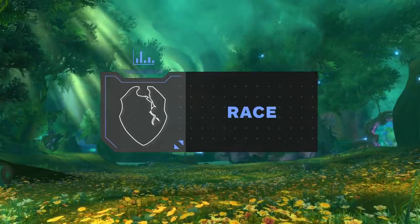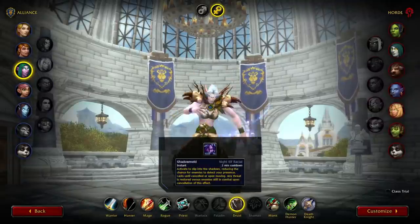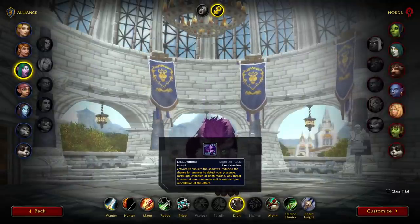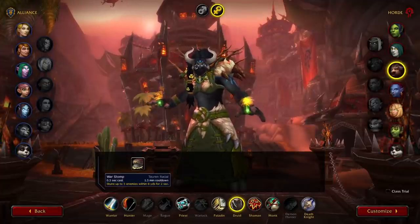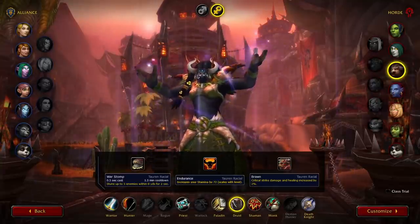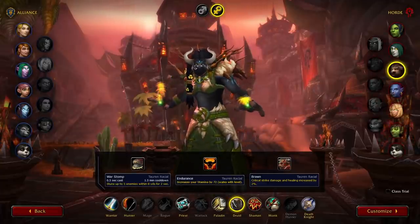There weren't any major reworks to races this patch, so your best options are still the same. For Alliance, your best choice is still Night Elf, due primarily to the strength of Shadow Meld — a multi-purpose spell that remains one of the most important defensive abilities for many classes, being able to avoid or sometimes even immune incoming damage and CC. Tauren is still the best race for Horde, not only due to Warstomp but also because of its passives Endurance and Brawn. Warstomp is useful as a general CC tool, and with its two-second duration you're able to chain it together with Cyclone or Entangling Roots. Endurance is really strong as a passive because it scales the healing done by Frenzy Regeneration and the absorption from Fleshcraft. Brawn is an often overlooked passive for Druid, but equally important since it gives you even more burst damage on crits.